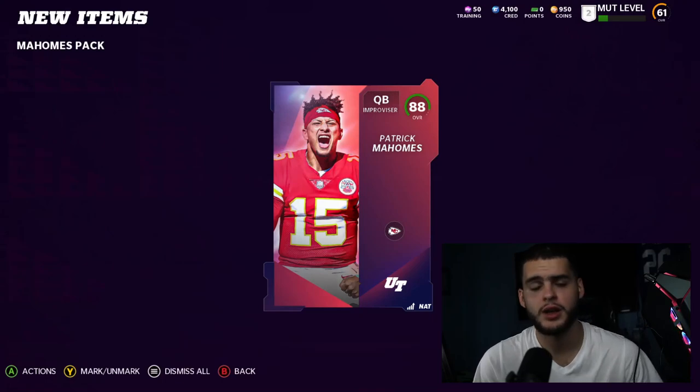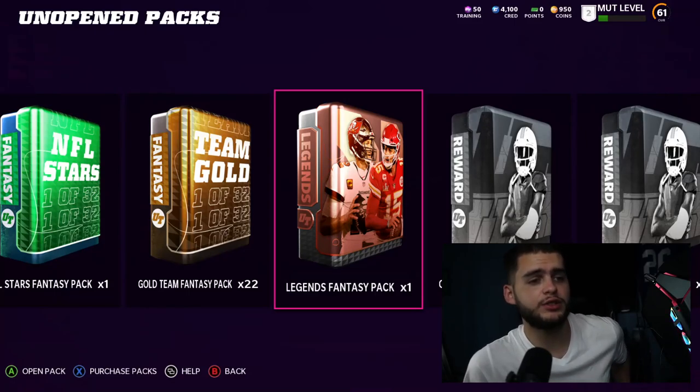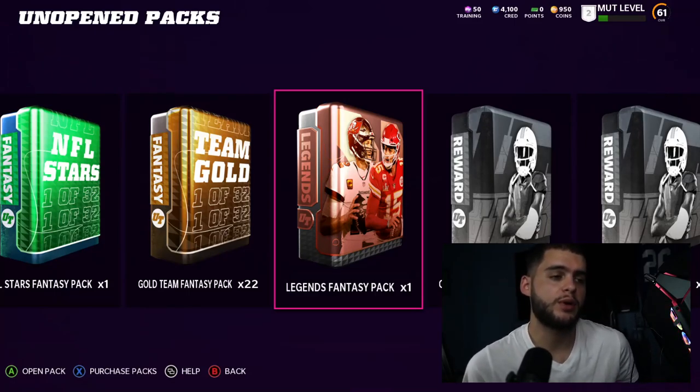You get the 88 Mahomes and you can go ahead and power him up using his power card. You'll need a little bit of training but it shouldn't be a ridiculous amount. Now for the Legend fantasy pack — this is the pack with Deion Sanders, Randy Moss, and Rodney Harrison.